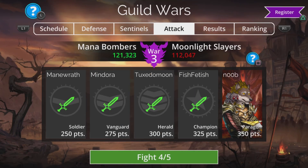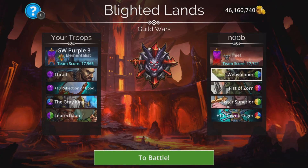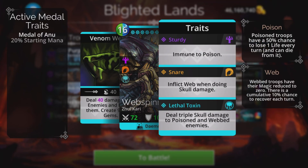Battle five against the paragon is against 'a noob' — I suspect you are lying, noob, but hey ho. If you've had that name since day one it would have been relevant at the time but clearly not now. Web Spinner, Fist of Zorn, Sister Superior, Dawnbringer. Web Spinner is dangerous — steals a triple skull damage to poisoned and webbed enemies, and it inflicts web when doing skull damage so the triple damage is absolutely instant. Fist of Zorn is going to create a load of skulls from the beginning because it starts with full mana.